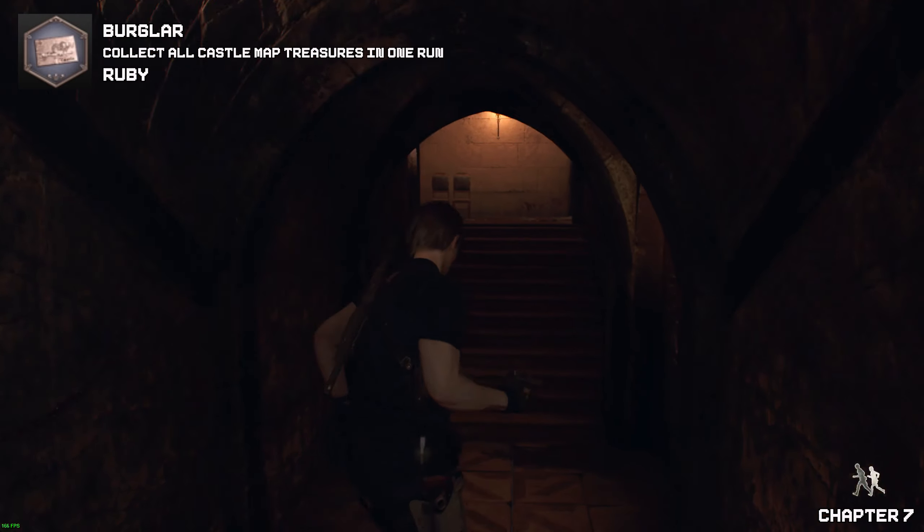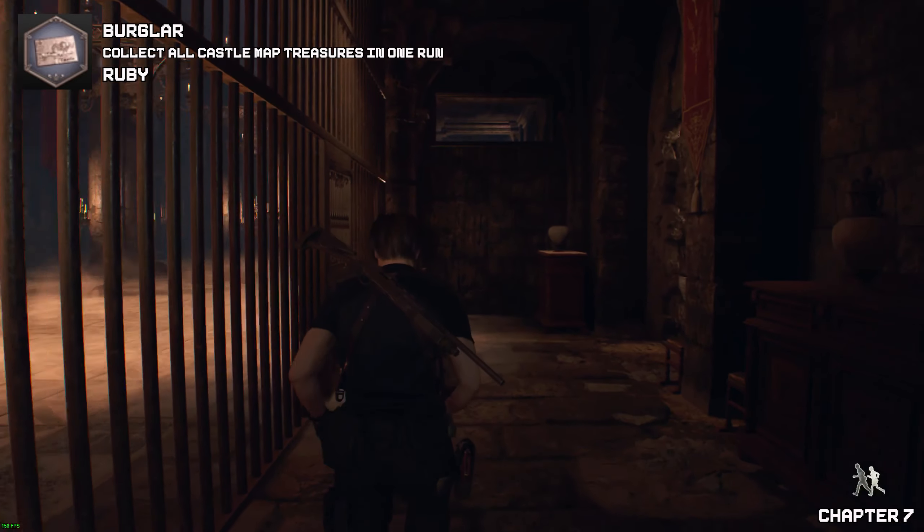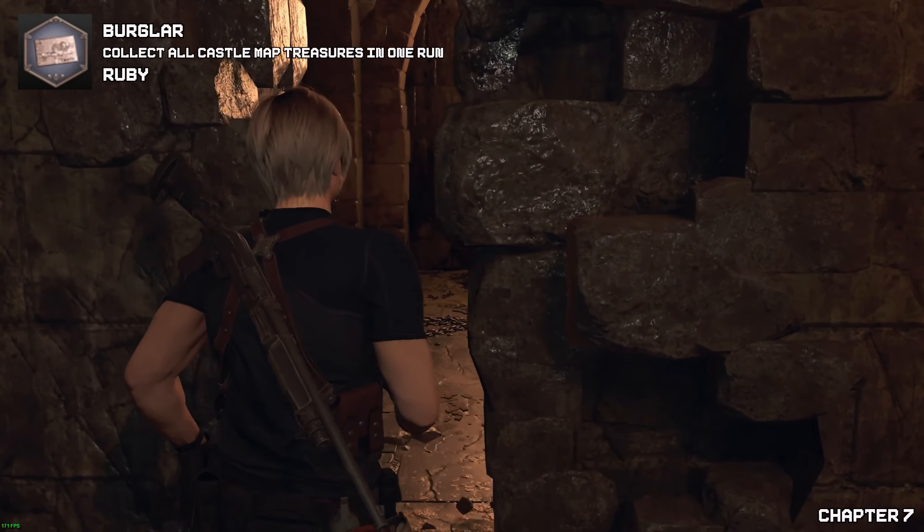Now to get the ruby, all we need to do is from the last location go through the crack in the wall and look to your left and look up to shoot that little canister to find your ruby.